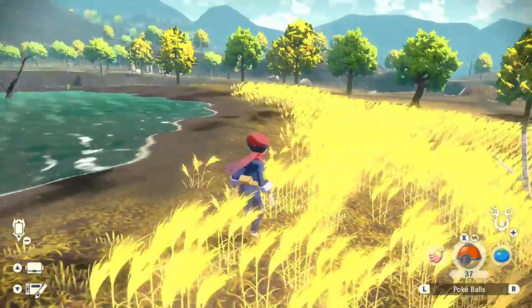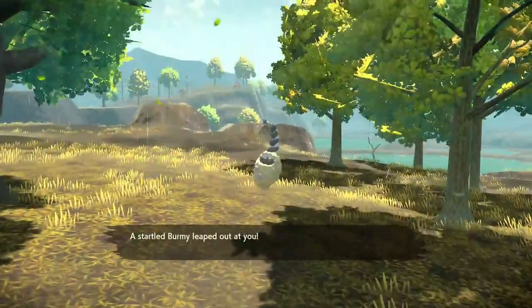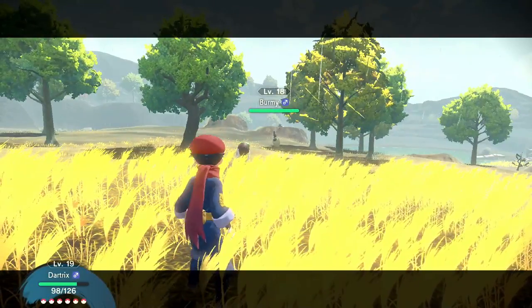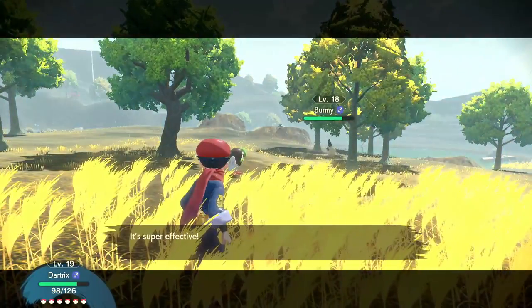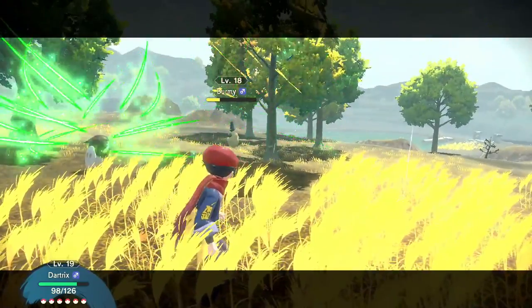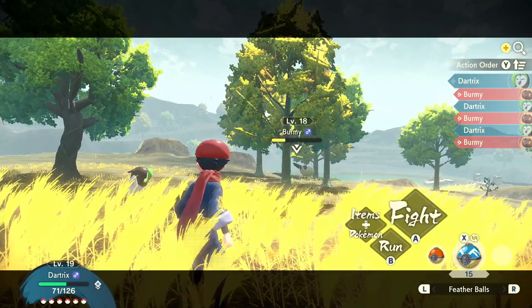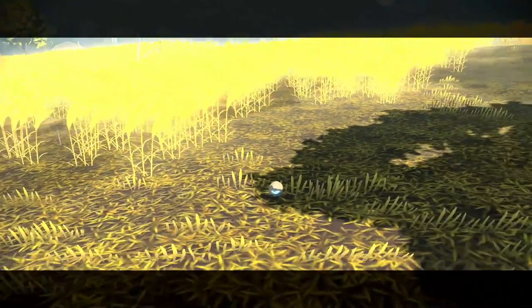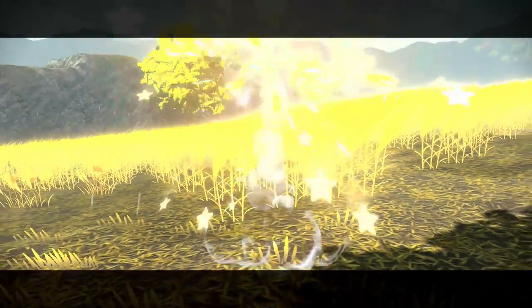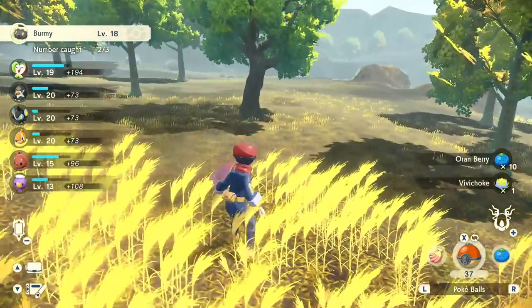There's a Pokemon up here - some Paras around, and a different kind of Burmy! This should be super effective. Using Agile Style so it doesn't hurt too much. It uses Struggle Bug which shouldn't do too much to Dartrix though it lowers our stats. I'll try a Feather Ball since there's no way Burmy is heavy. It's trying to get away - let's catch it quick! Got it - our first catch with a Feather Ball! Burmy caught. Also gave us some Ornberries and Vivichoke - always good to see those.